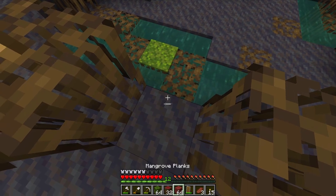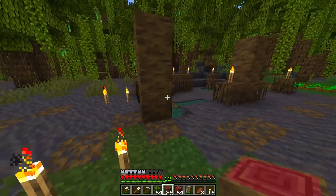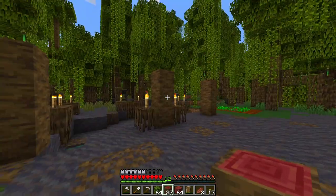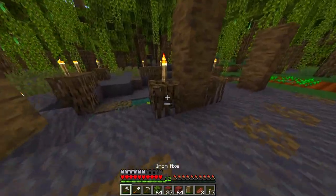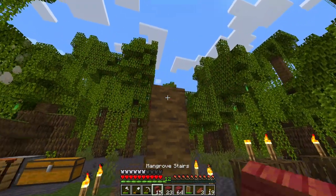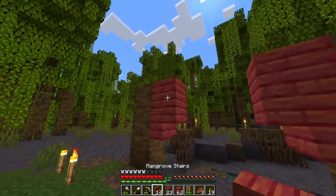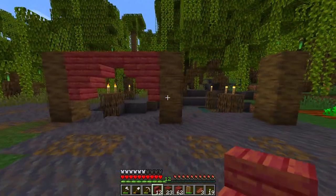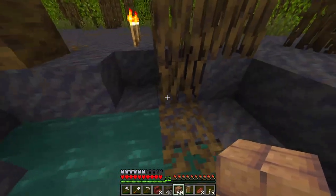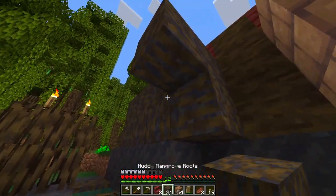First, we need to build the skeleton for this thing. I'm just winging this — I don't actually know how this is going to look when it's done. But here we go, no turning back. I think I'm liking the shape of this so far. My plan is to add some mangrove stairs here — actually, scratch that. I'm going to put planks here and then stairs down here, and maybe stairs leading up here. I think that'll work. I was thinking of using mud bricks behind this, or using muddy mangrove roots for the walls.